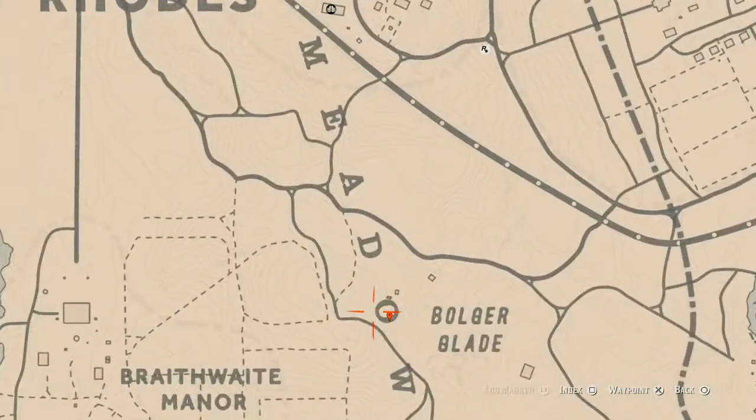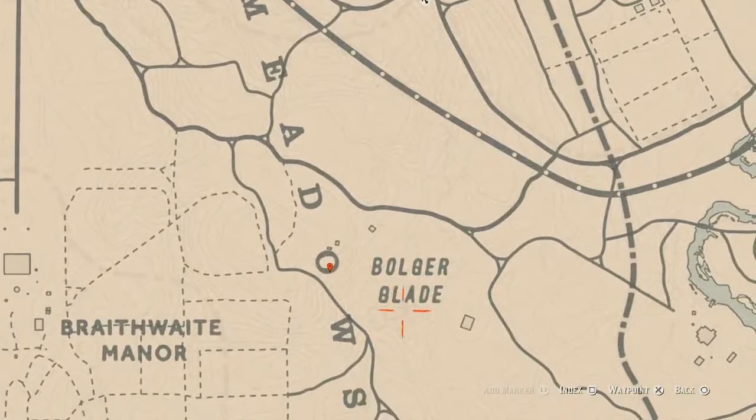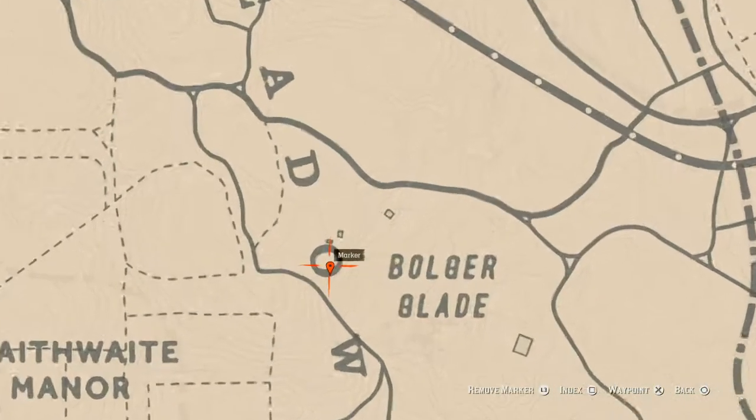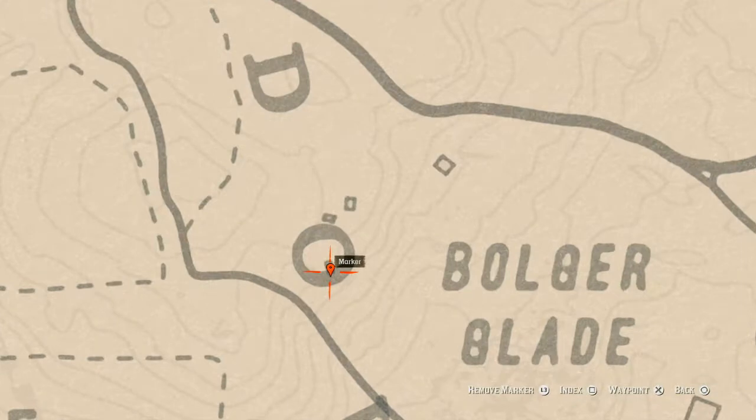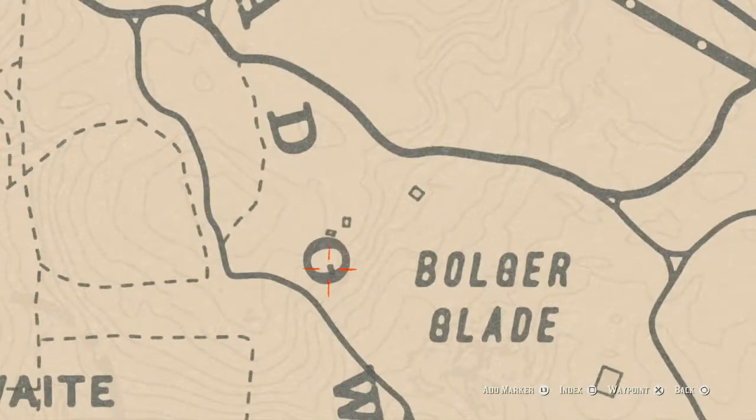Our next marker is in the O of Meadows, right next to the word 'Vulgar Glade.' Right here inside that hole you should see a little square — right in the middle of that square you will find a spot for a random coin. Go get that random coin.